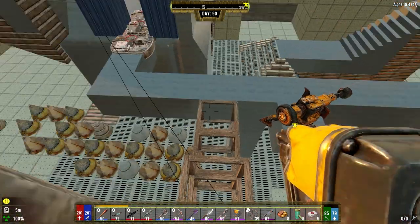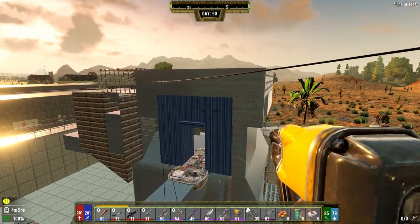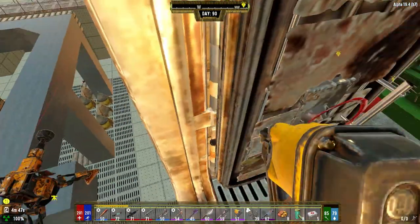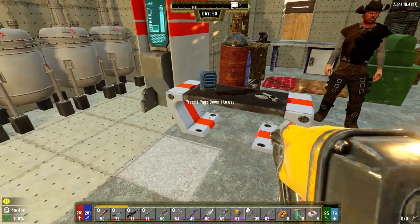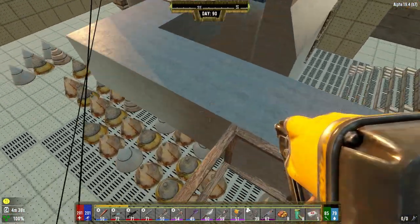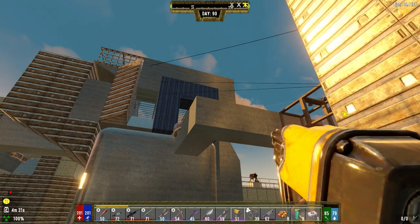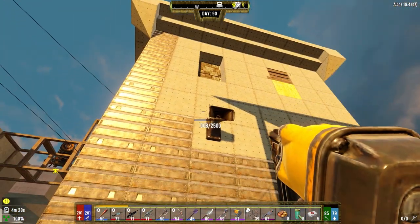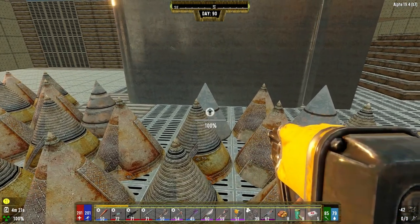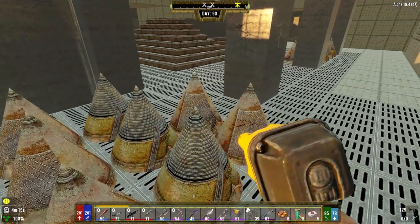I want to get this stuff fixed up down here, but I also want to get at least the start of the next levels of wire put in. Doing that's going to be a little tricky because we need to go underneath all these posters. I got shocked — right, it's being powered by the solar power, that's why. So we have to go underneath this stuff to do it, and get these guys repaired real quick.